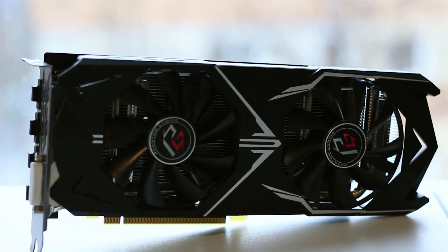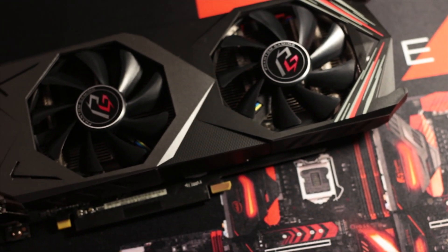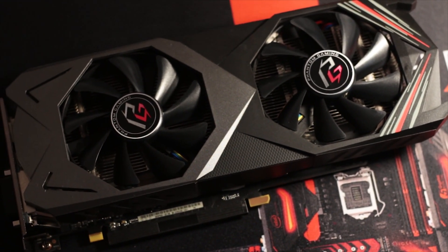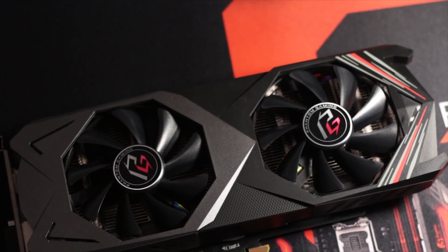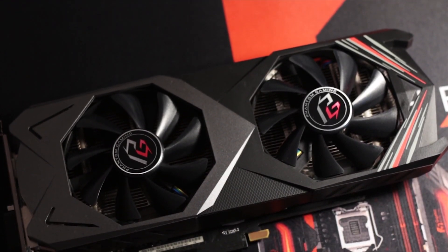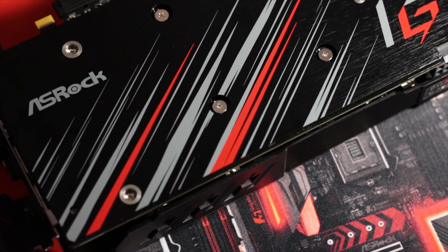To maintain a fair test between the two cards, I am using the ASRock RX 580 and the ASRock RX 590. Both have a similar cooling system and similar layout alongside a similar price. This means that we can truly see the improvement that has been made with the 590 over the 580, starting with some games.